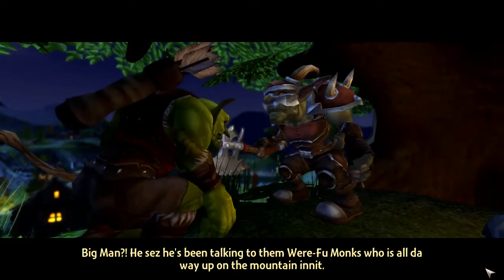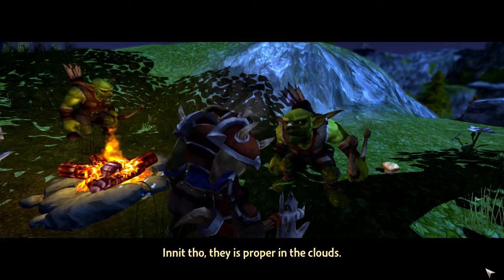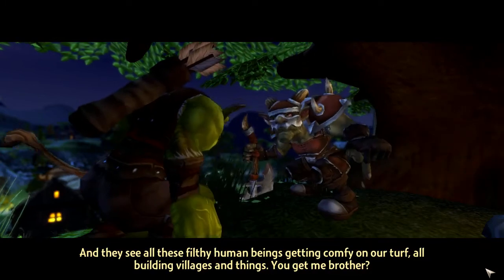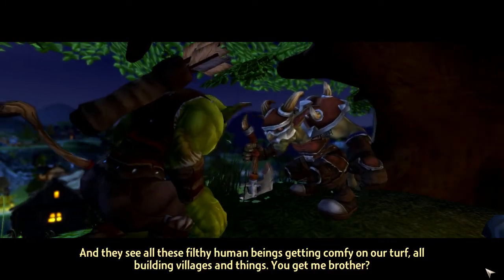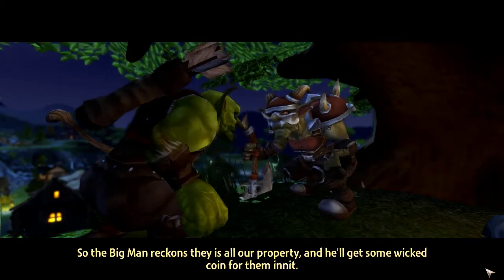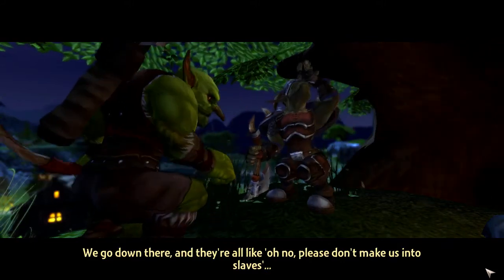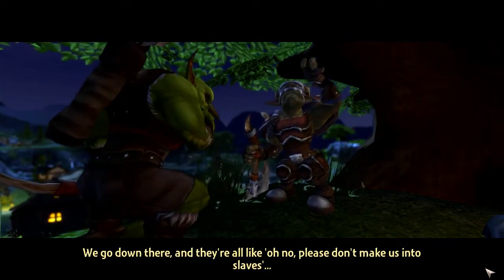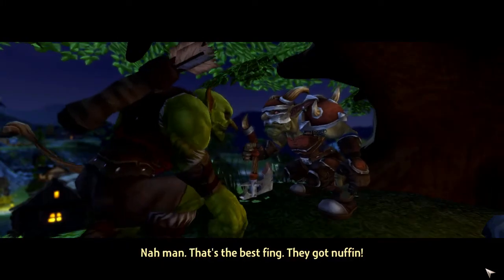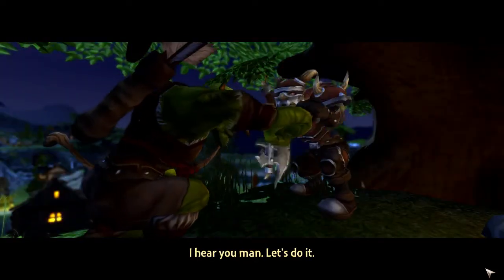He says he's been talking to them Weafoo monks who are like all the way up on the mountain. They're proper in the clouds. They see all these filthy human beings getting comfy on our turf, building villages and thing, you get me? So the big man reckons they're all our property and he'll get some wicked coin for them. What's the plan? We go down there and they're like, 'Oh no please don't make us into slaves,' and we take them back to the big man. They got any protection? Nah man - that's the best thing, they got nothing. Let's do this!